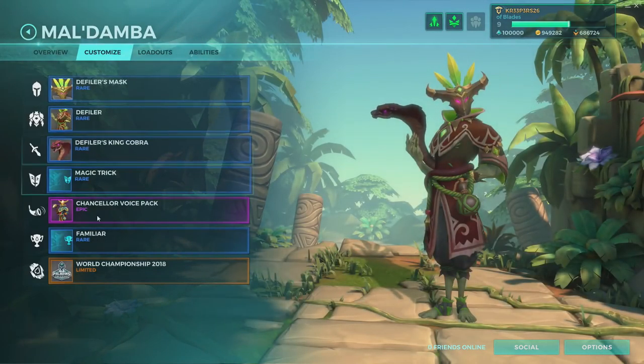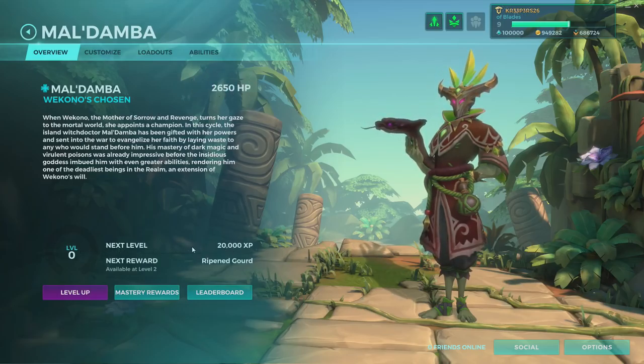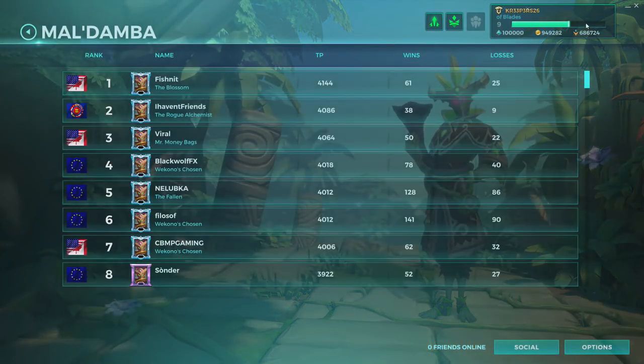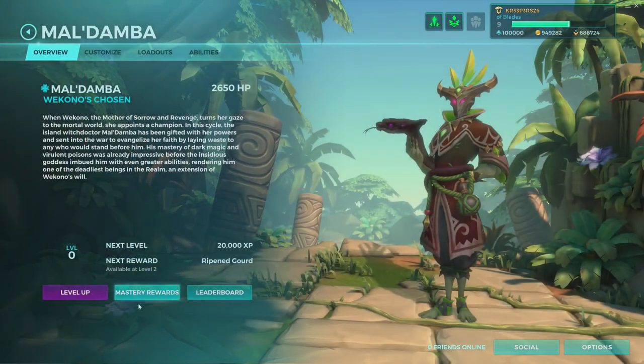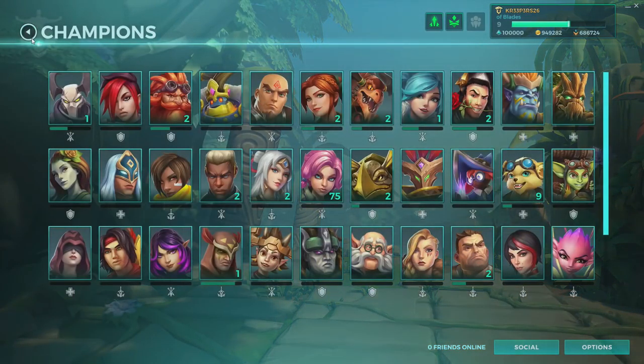Here we can see Abilities again. Customization doesn't really change. The overview has the lore now. We can see the HP, the XP you're gonna need for the next level, it also tells you the next reward, and you get the leaderboards as well. So yeah, let's hope that they don't put this purchasable leveling back into the official version - it would be really bad.